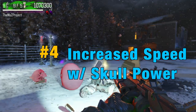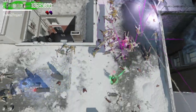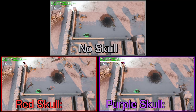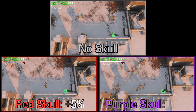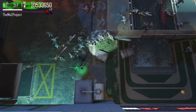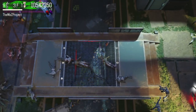Number four, increase mobility with skull power. A lot of people know that skulls increase both the fire rate and damage of your weapons, but skulls actually make you move faster as well. Based on some experiments, having a red skull in your HUD increases your player speed by 5%, and a purple skull increases speed by 10%. This speed increase might not seem like much, but it's very helpful in later rounds when maneuvering around the map, especially since zombies also get faster as the game progresses.